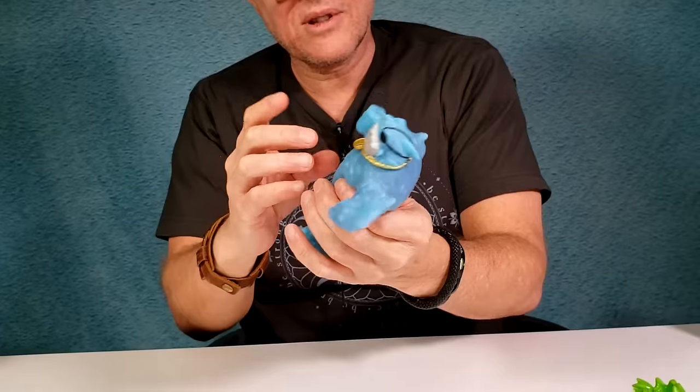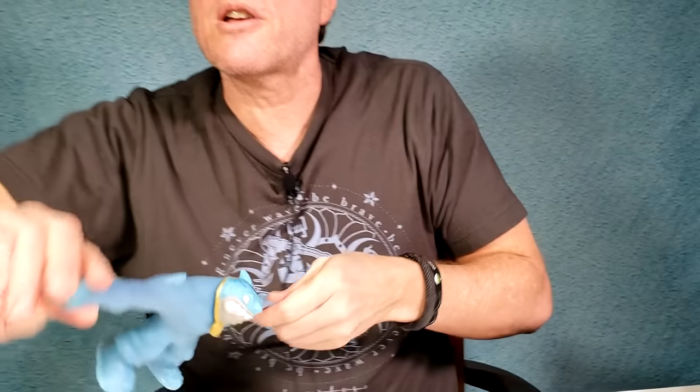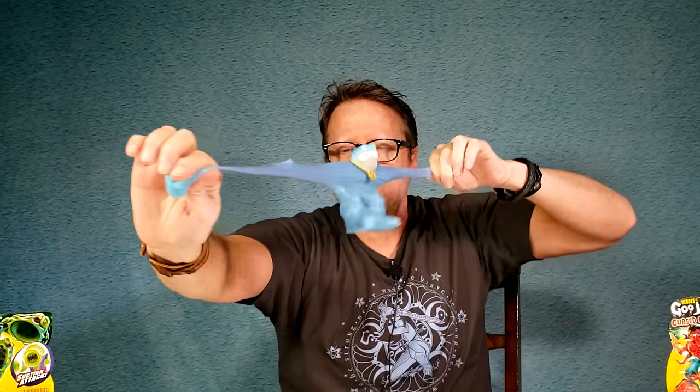Oh look at this — it's kind of bunched up his arms. How far can cursed go? I'm going to pinch up here — choke up because it's really stretchy. I'll take the mop. So that went about 20 feet. Cursed Goo goes very far.